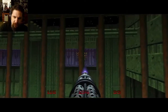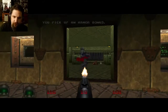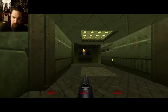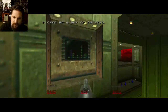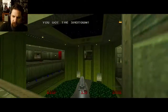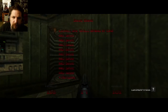Voila, we got a chain gun! I'm just going to machine gun down that imp — dead as a rock. Just going to take out these zombie men before I do anything else so I don't get myself shot, and voila, took out that imp over there too. I'm going to save here quickly.